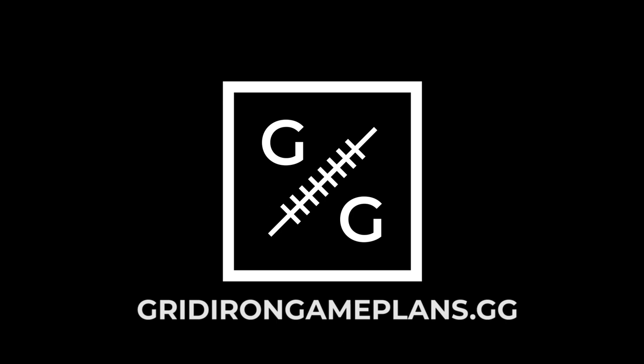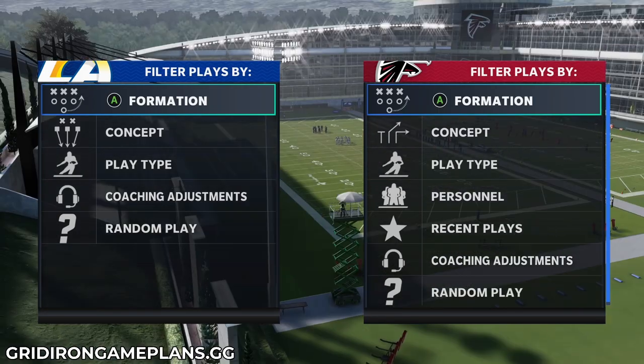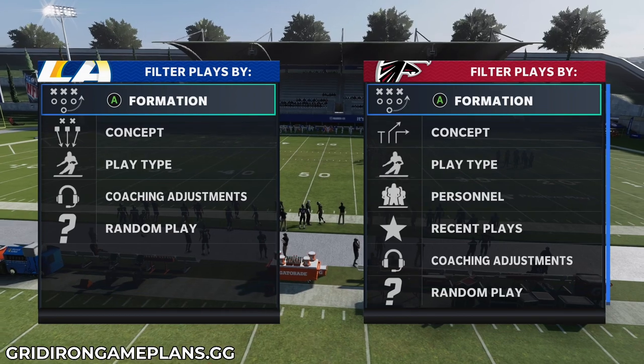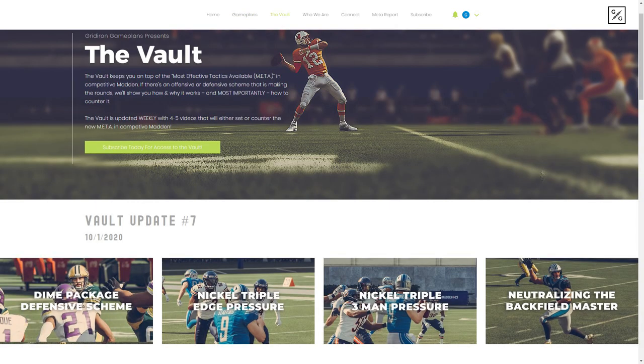GridironGamePlans.gg is your one-stop source for all things competitive Madden. Every week in our vault updates we take a look at the most effective tactics available for the meta of competitive Madden, showing you not only how the meta works but how to counter those metas — so you're equipped to use it or abuse it in online head-to-head gameplay. We just released a vault update showing the dime defense that took me to a 22-1 record with two DC losses in weekend league.